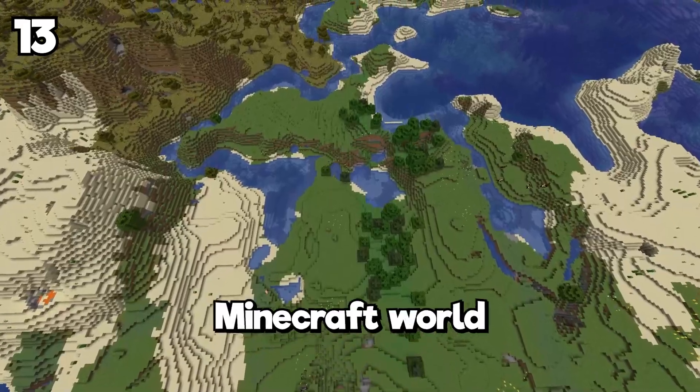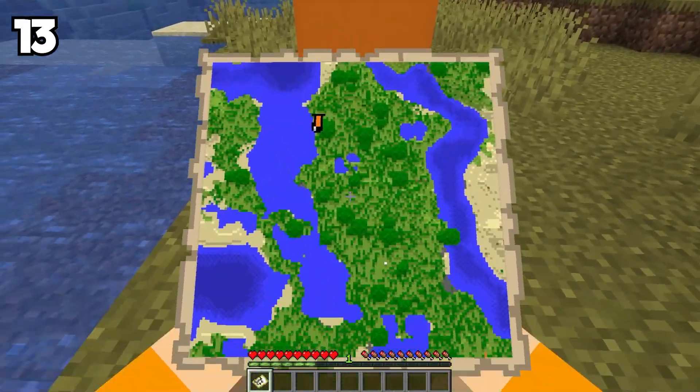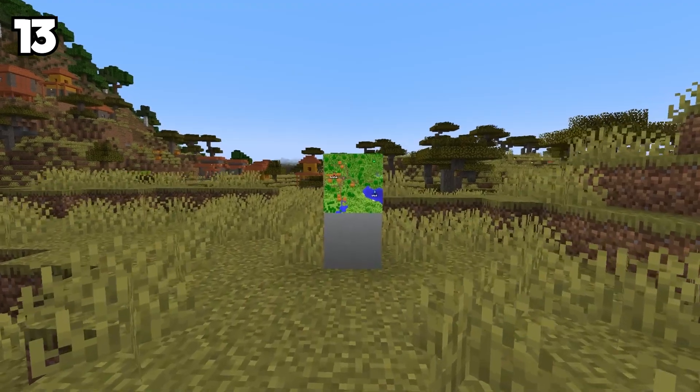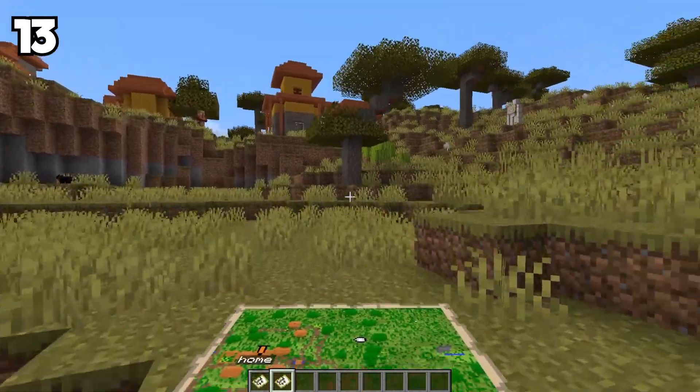It's easy to get lost in the huge Minecraft world, but maps can be helpful. One thing you probably didn't know is that you can use a banner to easily mark specific spots, like a house, a cave, and stuff like that. It's useful when you want to show your friends specific areas when they join your map — this can be a guide for your friends.